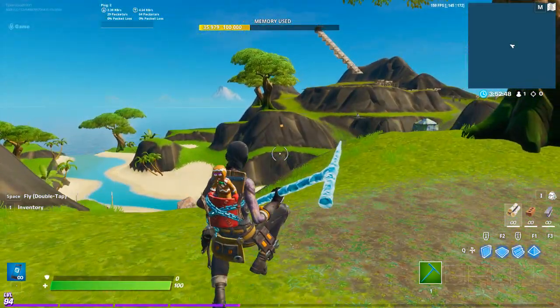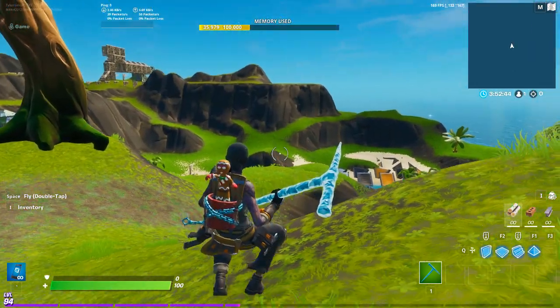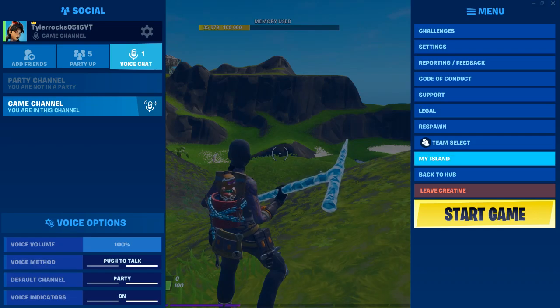Hey guys, welcome back to another video. In this video, I'm going to show you how to set up your settings for a creative warm-up map. You're going to want to click Escape, or whatever your button is, to bring up this menu, and then you want to click My Island.